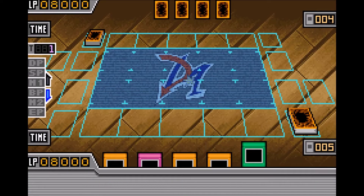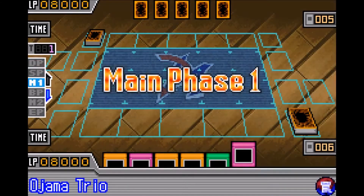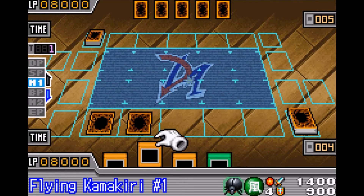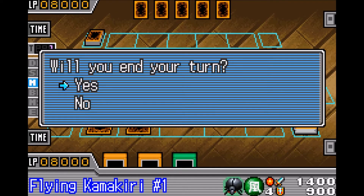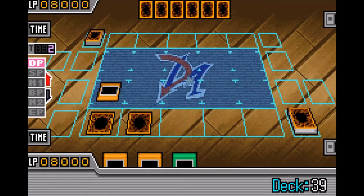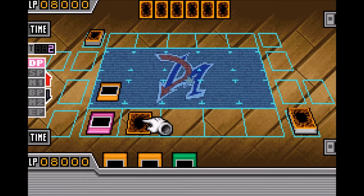This next glitch is actually really useful for stall decks that utilize the Ojama Trio and Ground Collapse combo to lock out all the opponent's monster card zones. Normally you can't activate Ojama Trio if your opponent doesn't have three available zones, but if you happen to have two Ojama Trios you can actually chain them together and the game will activate both, which is a really good alternative if you don't have a Ground Collapse.